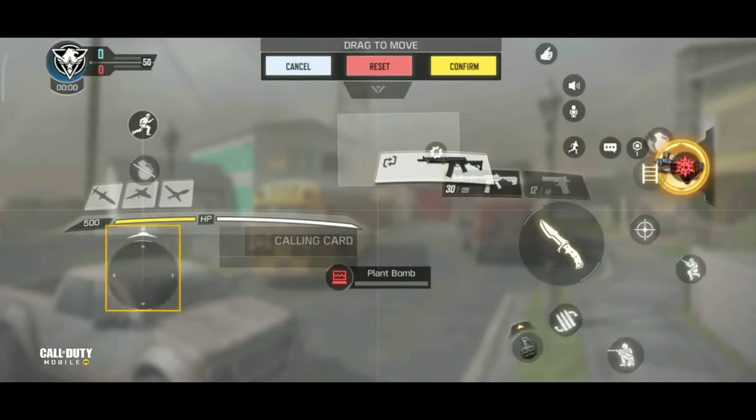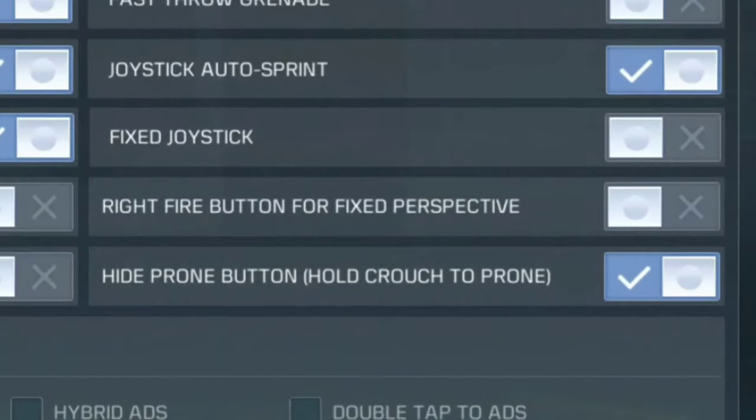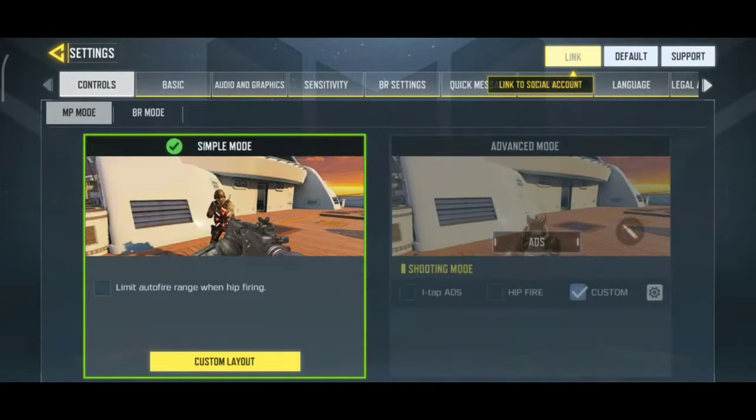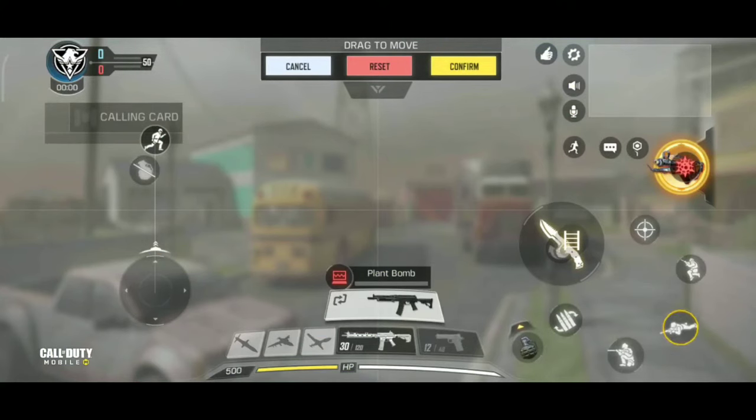Don't make your layout like your room. Click on Basic, turn off this option, then go to your layout and you can see the prone button.